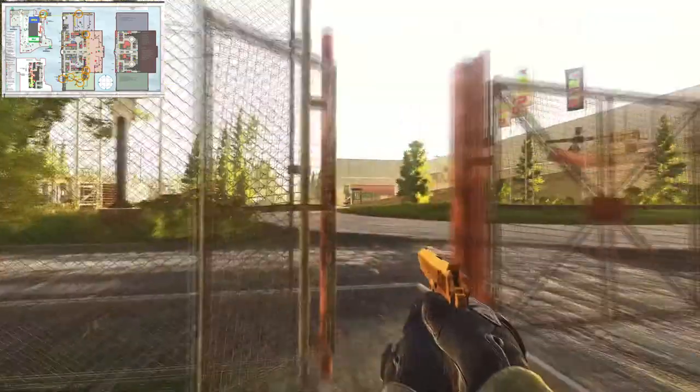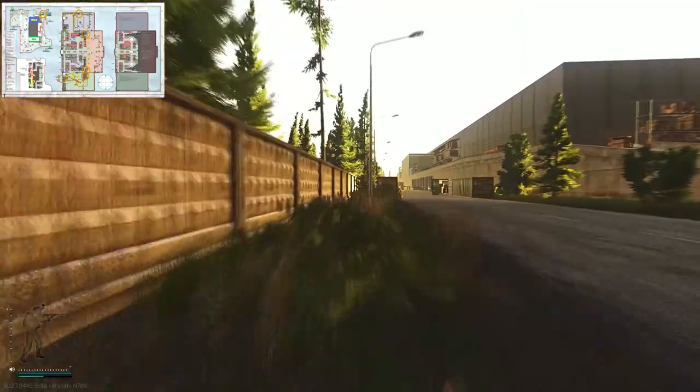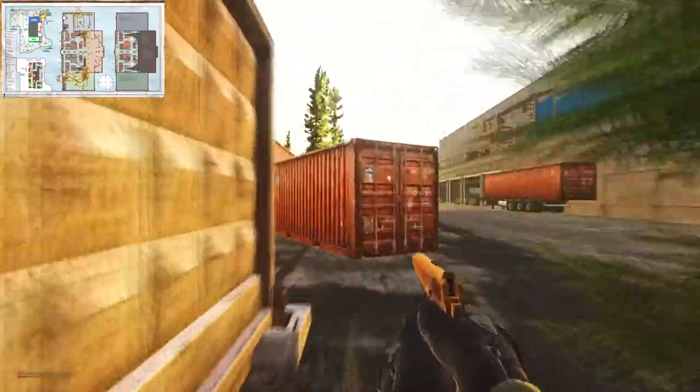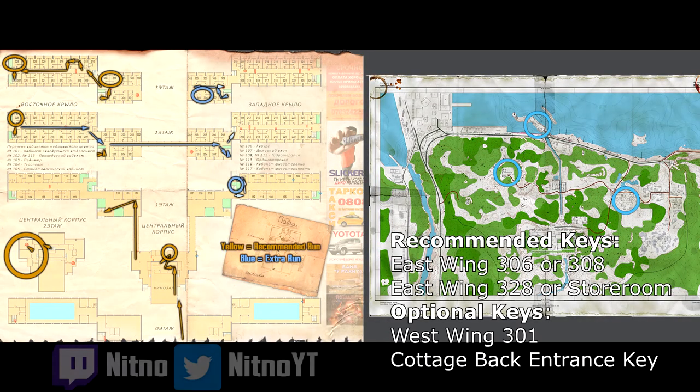That's going to wrap up all the flash drive spawns for Interchange. I'll quickly show you that there is the hole in the fence extract — I'd definitely recommend taking this, it seems to be the safest extract as there are a lot of campers on this map. Just keep in mind you can't use a backpack for this one. With that we're moving on to the next map, which is Shoreline.